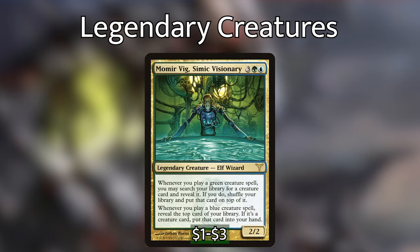Momir Vig, Simic Visionary, is 3 green-blue for a 2/2 elf wizard. Whenever you cast a green creature spell, you may search your library for a creature card, reveal it, shuffle your library, and put that card on top. Whenever you cast a blue creature spell, reveal the top card of your library — if it's a creature card, put it into your hand. One of those legendary creatures that does so much by itself that having two copies can draw you so many cards and tutor up so many creatures. You gotta play Momir Vig.